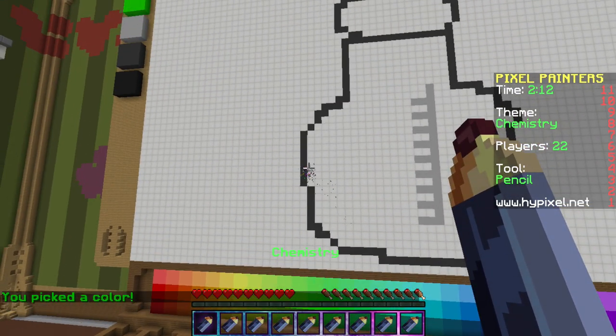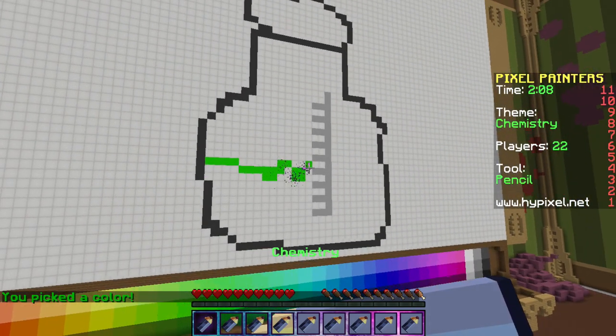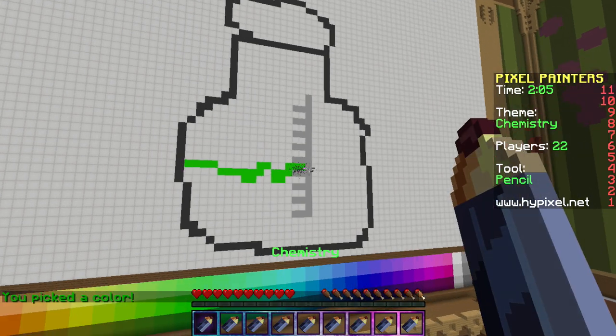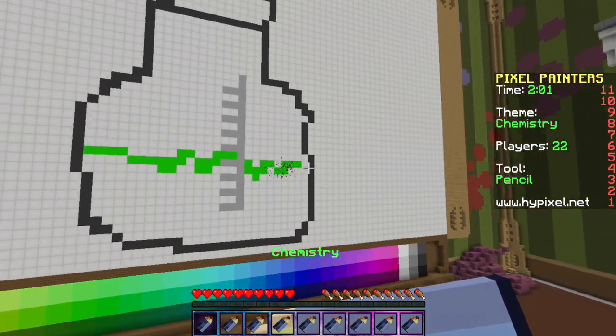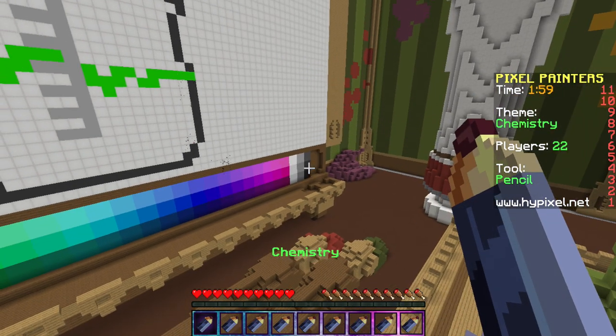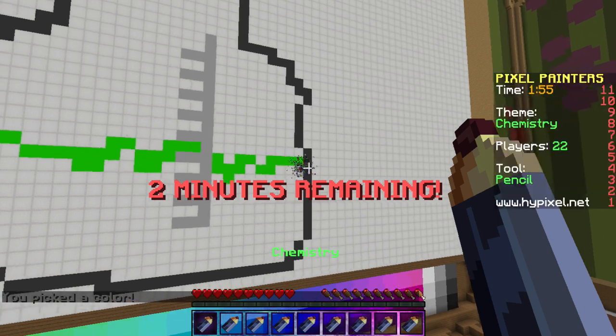Green's kind of like a potion color, not really a potion, but — whoops, okay I gotta fix that now. Two minutes remaining! Oh my gosh! Fix — okay.